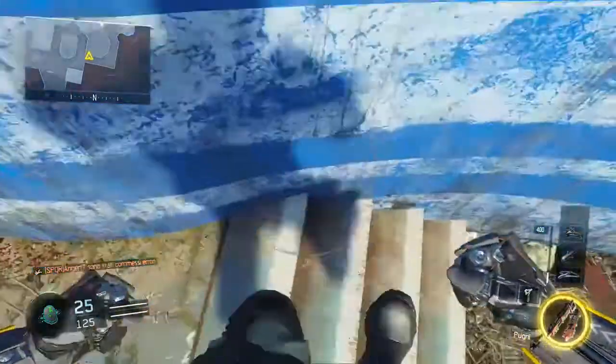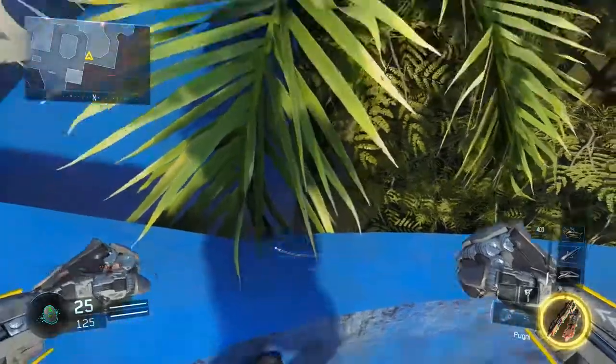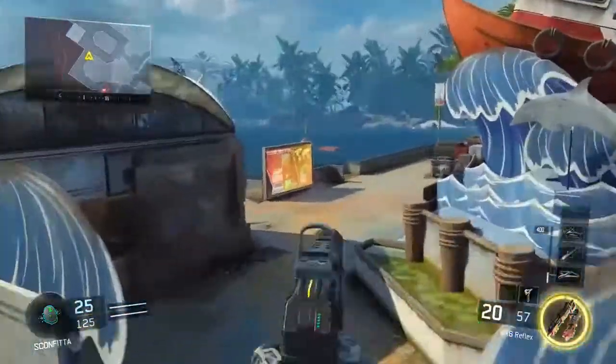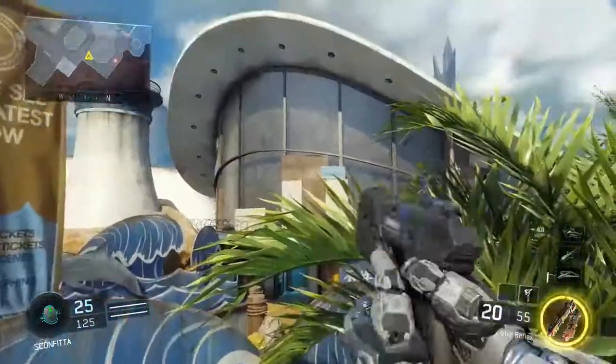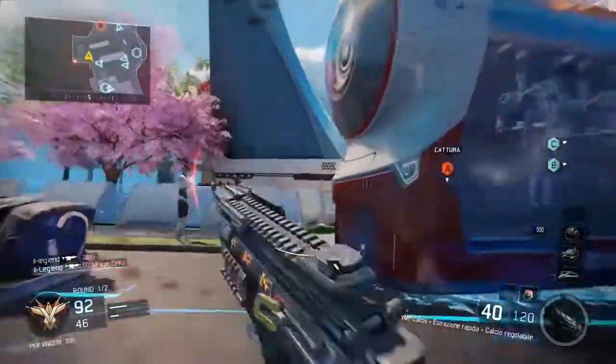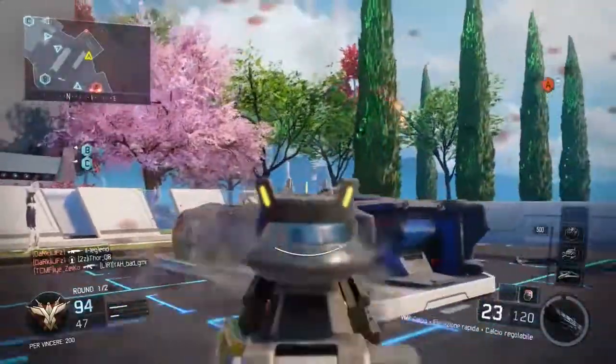Ultima mappa, Aquarium, ai lati della mappa. Ci troviamo nell'altro spawn, se non sbaglio — ditemelo nei commenti. Saltate su questo muretto, volate su questo muretto, e potete controllare l'entrata, fondamentale, con l'entrata e due parti della mappa. Io spero che questo video vi sia piaciuto; se è così, lasciate un bellissimo like per supportare la serie.